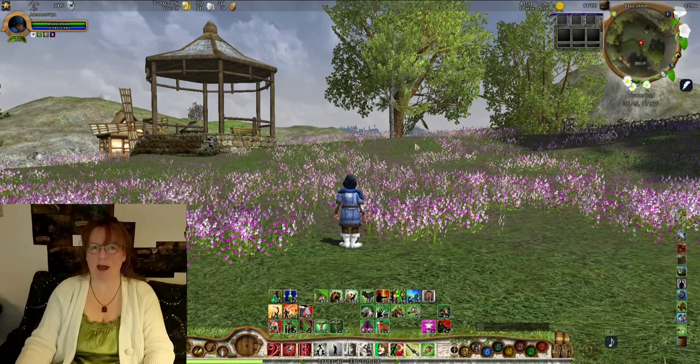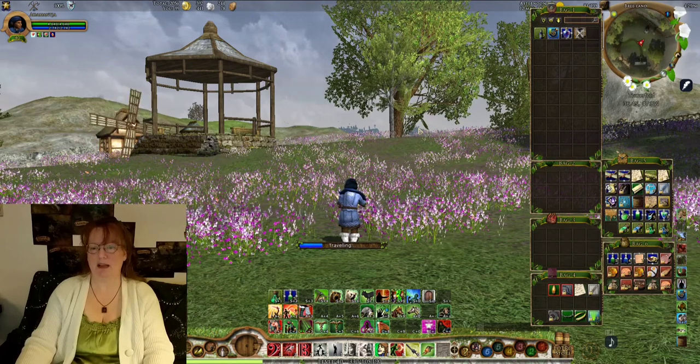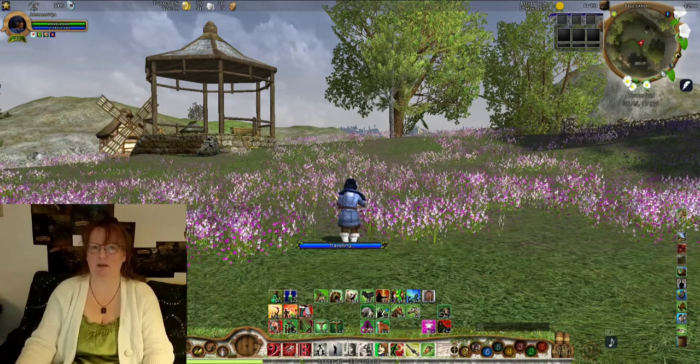So let's go ahead and use that map and get us to Winterhome. You also have the ability to get to Winterhome from any of the major stables, so we could have gone to say Bree and taken a stable master from there.